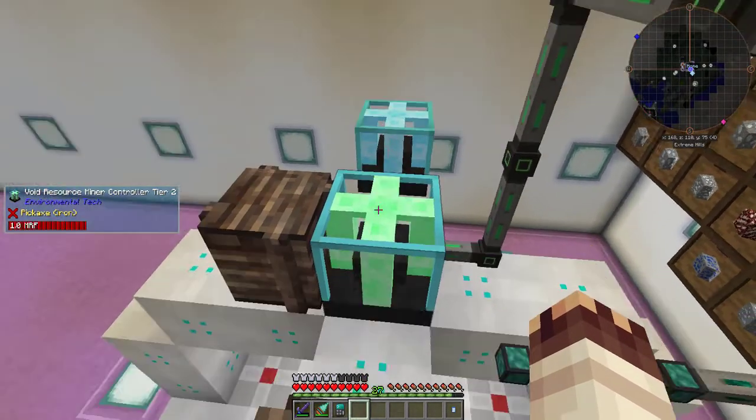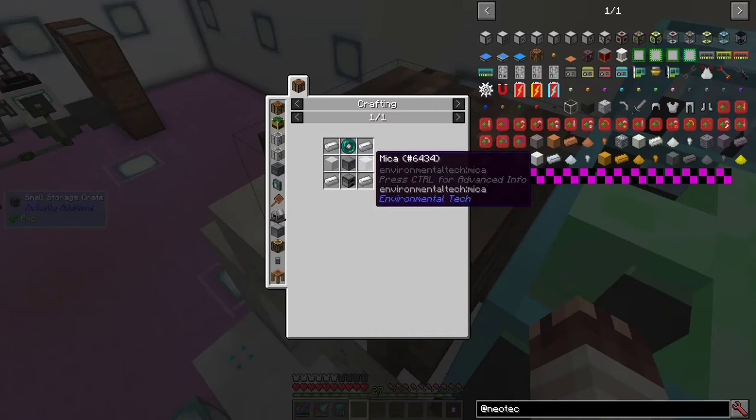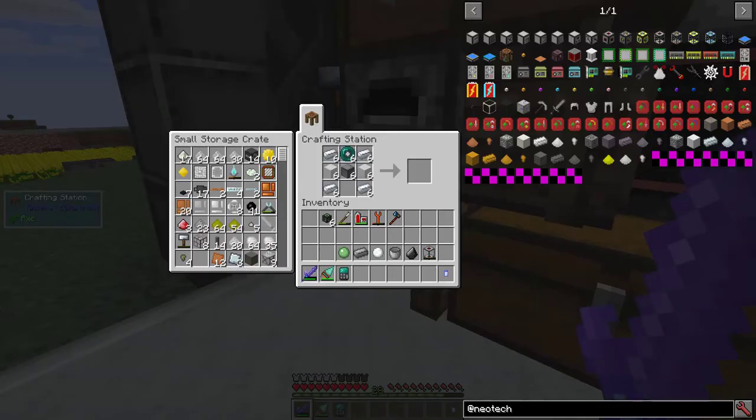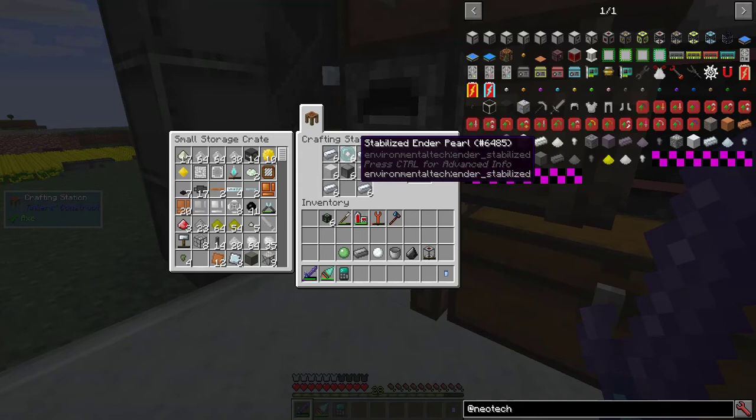I've just switched out my Void Ore Miner for my Void Resource Miner, because every Neotech machine needs Mika. I want 6 Neotech machines and each requires 2 Mika, so I'm getting 12. All of the Neotech machines follow the same basic patterns: silver, Mika, machine frames, and stabilized enderpearls.